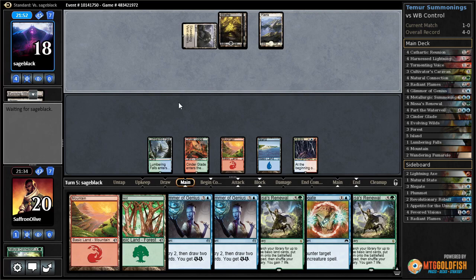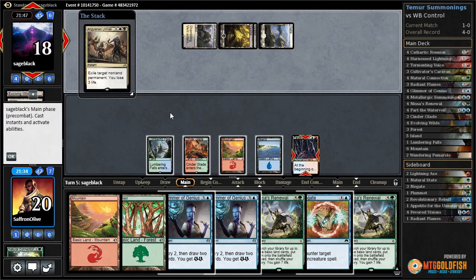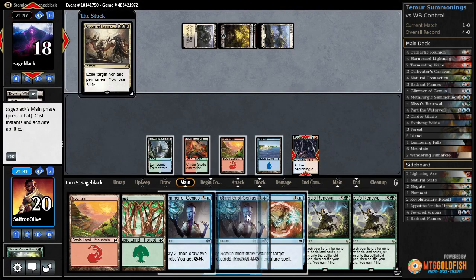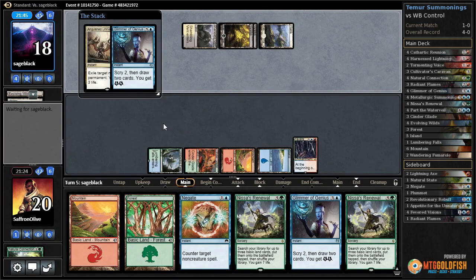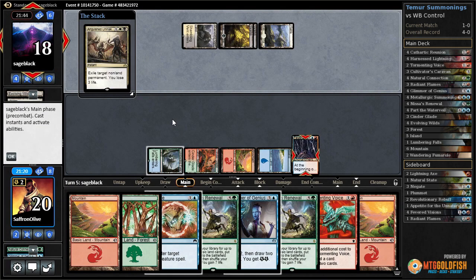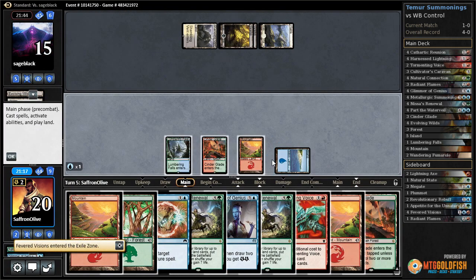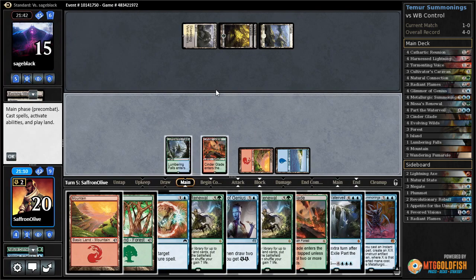Shambling Vent for our opponent - see how Black-White Control literally cannot beat Fevered Visions. The theory works out. Anguished Unmaking - we'll let that go, that's not our main plan anyway. Let's scry lands to the bottom. Tormenting Voice is fine - discard a mountain. There's the Summonings and a Part the Water Veil. Our hand is loaded.